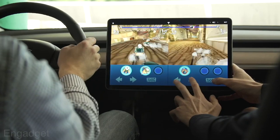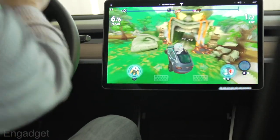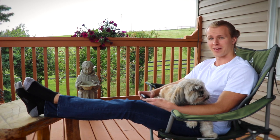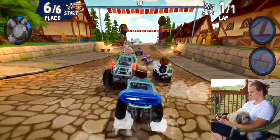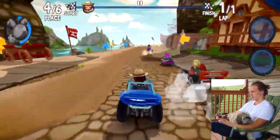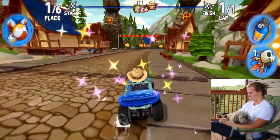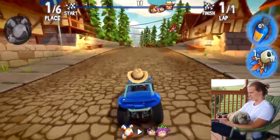You can play single-player or two-player mode using the optional screen controls, but the best way to play is by using the steering wheel and the brake pedal — not the accelerator, just the brake. There's a warning that pops up before you get into this game. I decided to download the game and give it a shot since I don't own a Tesla or have access to one. You actually don't have to accelerate in this game — it does it for you, and all you have to do is stay within the lines and control the braking by touching the left or right side of the screen.